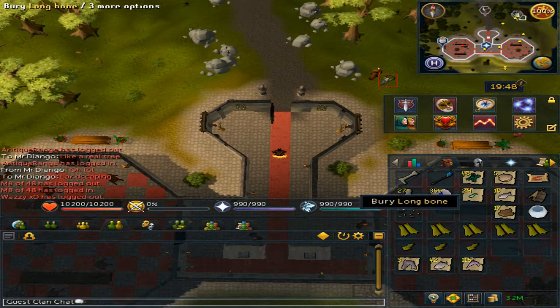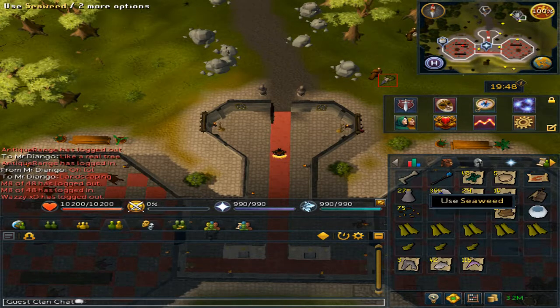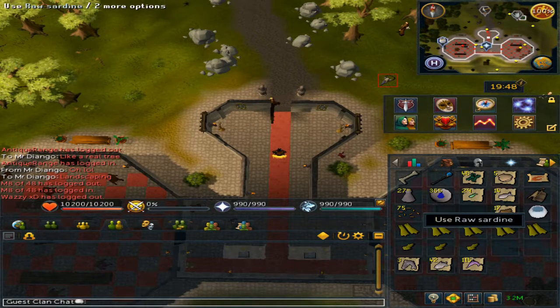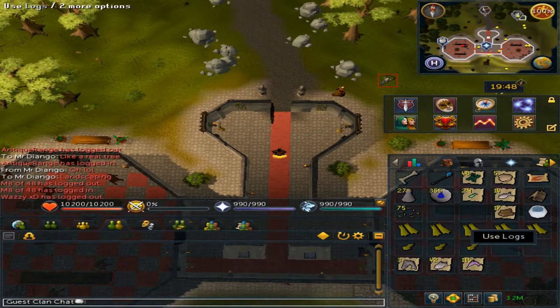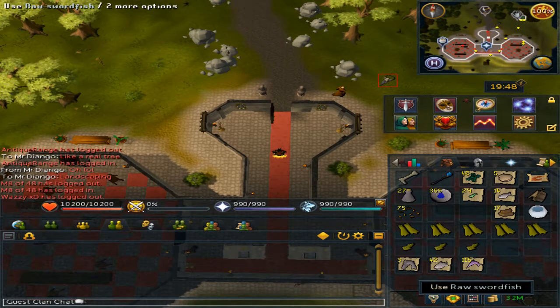I got a long bone, which is a one-in-four-hundred drop rate. A staff of air. Forty-eight seaweed. Five oysters. Twenty-seven fishing explosives. Three hundred and fifty-five water runes. Twenty-nine raw sardines. Fourteen herrings. Seventy-five fishing bait. Seventeen logs. Three raw sharks. Forty-two raw tuna. One hundred and fifteen raw swordfish.